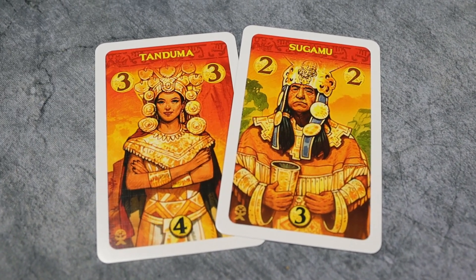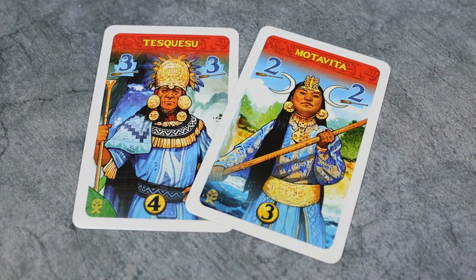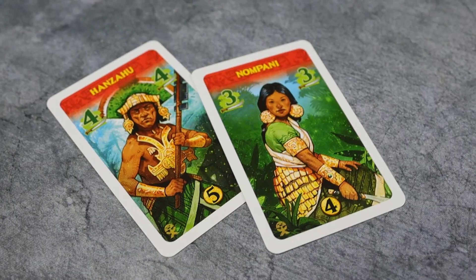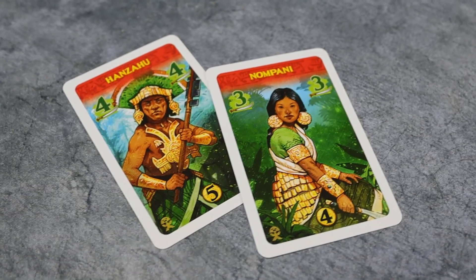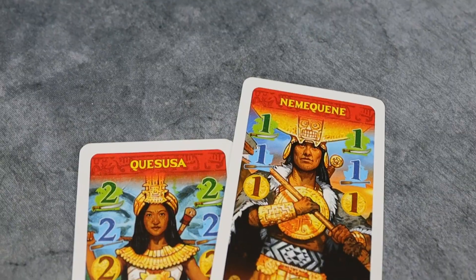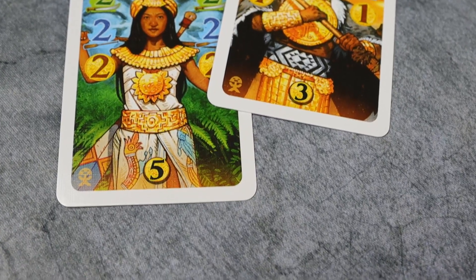There are also these tribes of Muisca — or however it's pronounced. It's basically six or eight cards that have some awesome abilities on them, and they are placed beside the regular cards you can buy. So you can always buy either regular cards from the market shop or one of those Muisca cards. Whichever card a player buys, it automatically replenishes with a new card, so there are always two Muisca cards offered. They are unique in their own way and really fun.